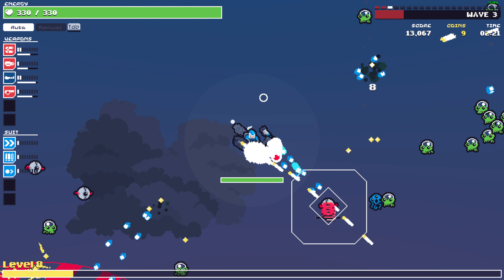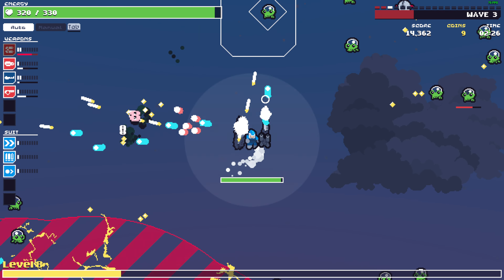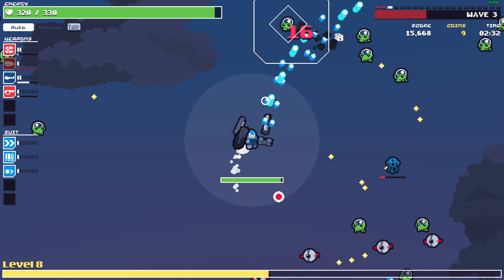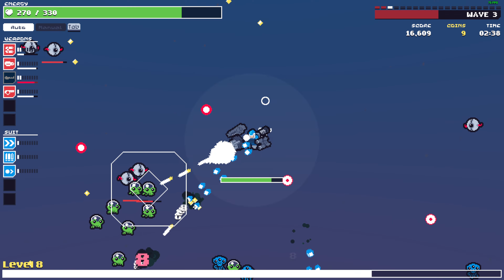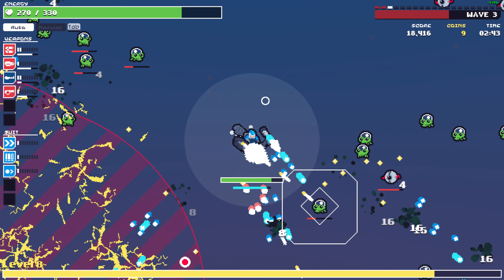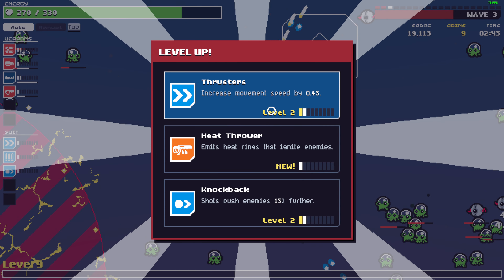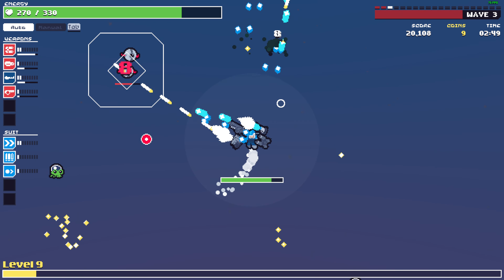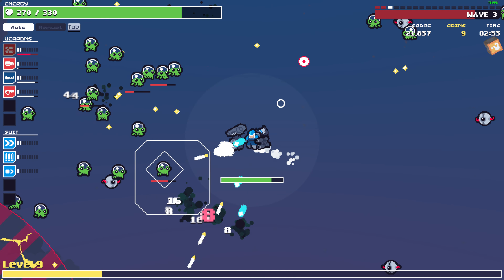I'm gonna grab the shotgun. Why did I catch that projectile? I'm not gonna grab the heat thrower — I'm gonna use thrusters. That's the only negative about the Dragoon: the slow movement speed. Other than that it's perfect.